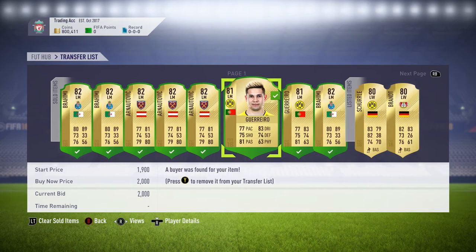Another player I looked at was Guerrero — plays for a good team, Brugge, in a good league. His pace lets him down a bit but he's got good dribbling. I could have made a little bit more on this one because the cheapest was around 3.5k, but realistically I didn't think they'd sell at 3.5k. So I picked up the card for 800 coins and the position modifier for 500, totaling 1.3k, and ended up selling for 2,000 coins — making around 600 coins after tax.